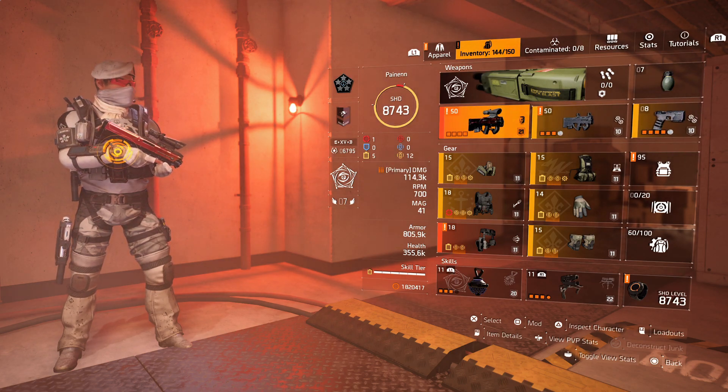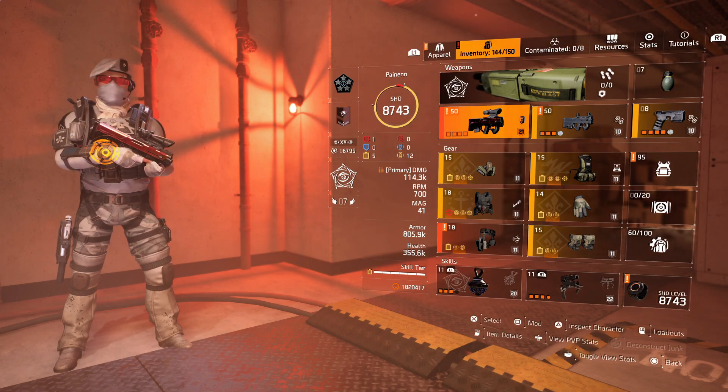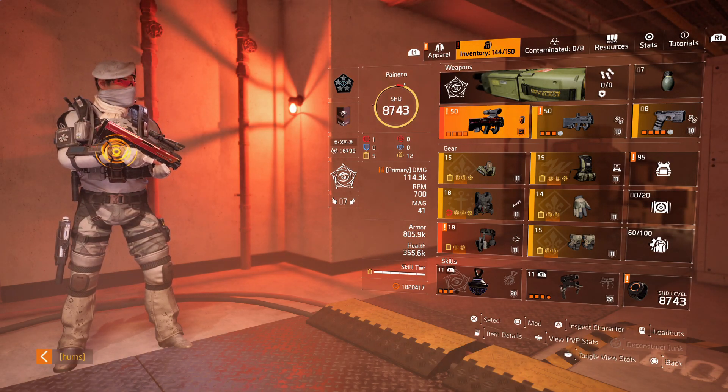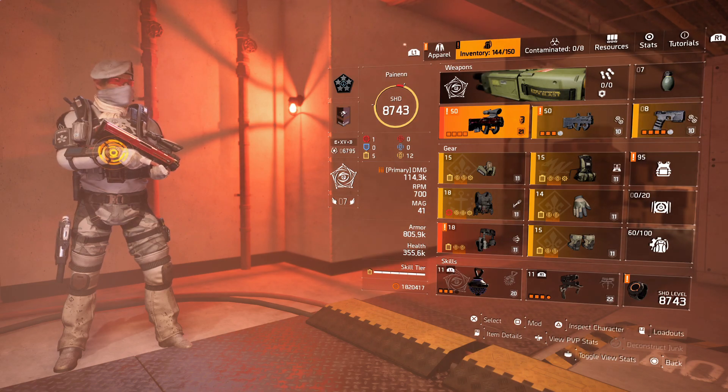With the Capacitor you get additional stacks — up to 40 stacks — that give you 1.5% skill damage. And you also get an additional 7.5% weapon damage per skill tier. So at skill tier 6, your Capacitor is really hitting like a freight train.